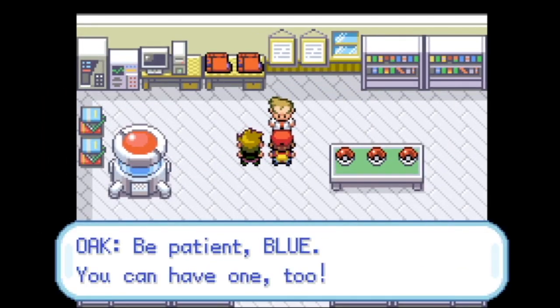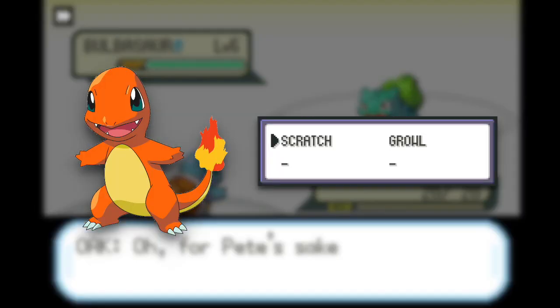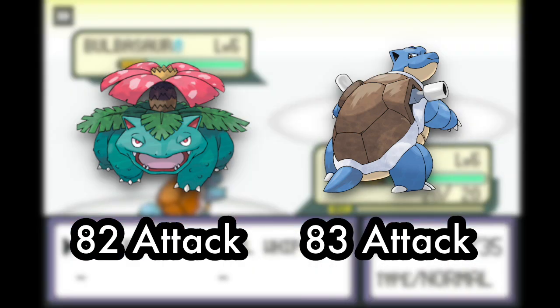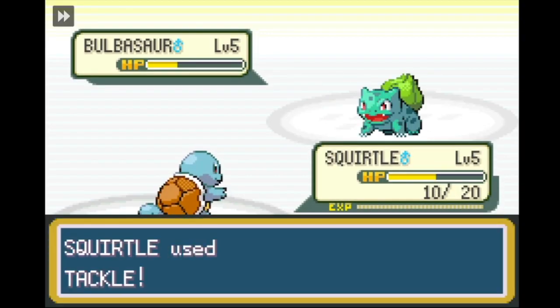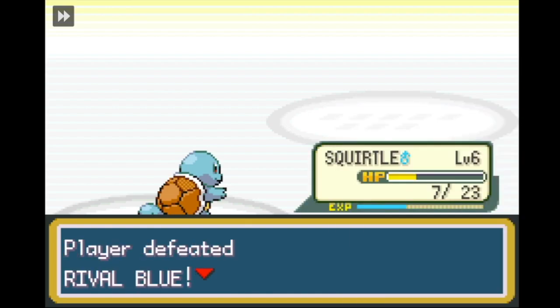So we leave Pallet Town with Squirtle. Some of you might think that's an interesting decision, let me explain it. Charmander knows Scratch and not Tackle, which rules it out indefinitely. Blastoise has a higher base attack than Venusaur and is also more useful in battles later in the game. All we've got on our minds right now is defeating Blue, and we do so with our newly acquired Squirtle against his newly acquired Bulbasaur.